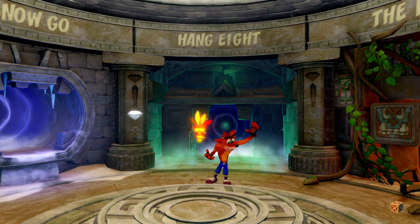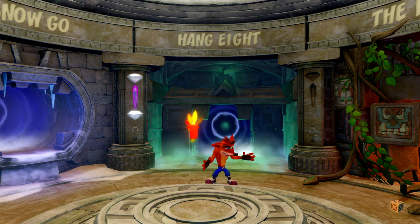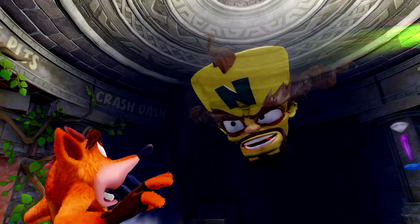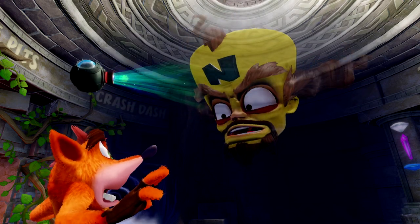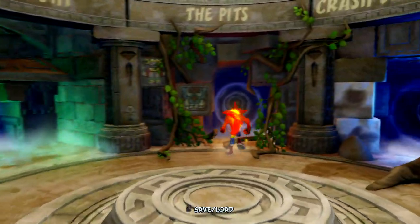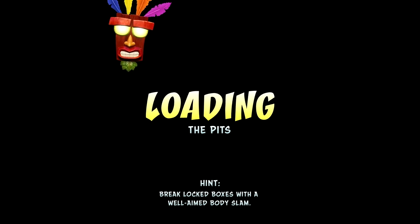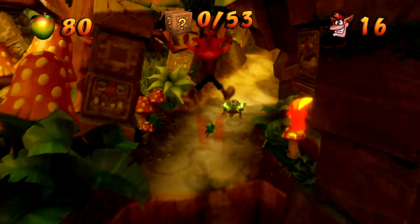That was Hang Eight - the levels do get trickier as you go along. Three crystals - not bad. Cortex says: 'I see you are getting the hang of it. I need to conserve power. I will communicate with you again after you retrieve the fifth crystal.' He's just checking in. Now we enter The Pits, which doesn't sound like a fun place at all - though it's more or less the same as the first level.